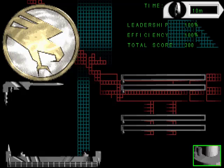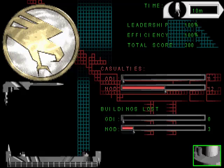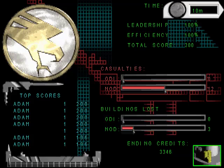We were rewarded with a cutscene at the end of a Mobile Construction Vehicle unpacking into a container. Now we see scores for the mission. At the top you've got time, and leadership — that's the percentage of your units which survived. 100% of our units survived, we had zero GDI casualties, so we got 100% on that. Efficiency relates to starting credits versus ending credits, and we ended with more than we started with, giving us 100% efficiency and a total score of 200.